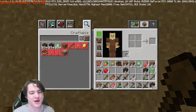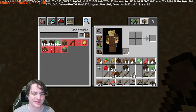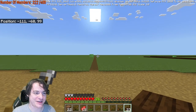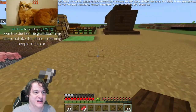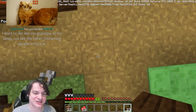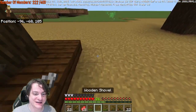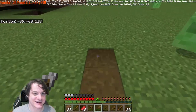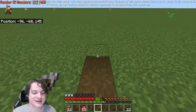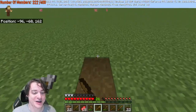I'm gonna place down a half slab just so I can see the boundary — important to be able to see it. So we need to go even further that way. 96 is our boundary, which is right here actually — very convenient. All of this can therefore be dug in just like so, starting at 96. "I would like to die like my grandpa in his sleep, not like the other screaming people in his car" — that's a joke I've heard several times but I do like it a lot.